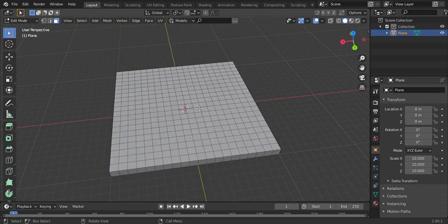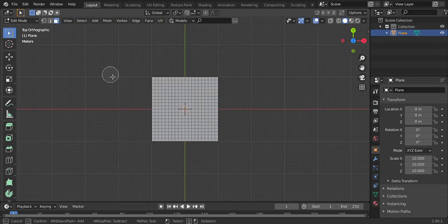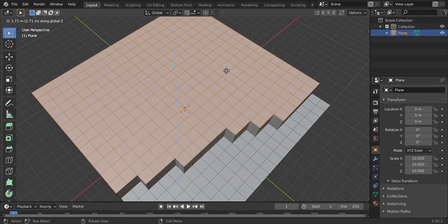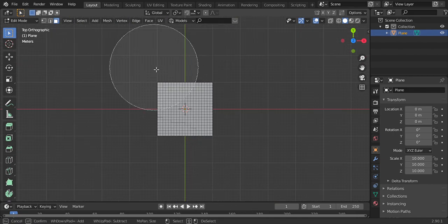Now select whatever part you want to be elevated. Select this part, press E, Z, 1. Keep on doing that until you're satisfied with your terrain.